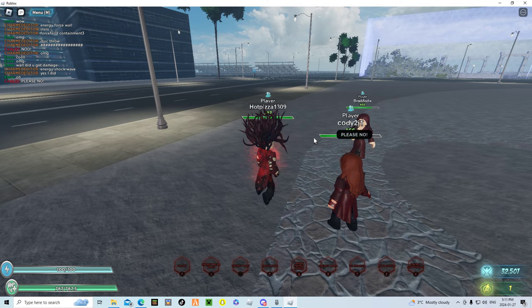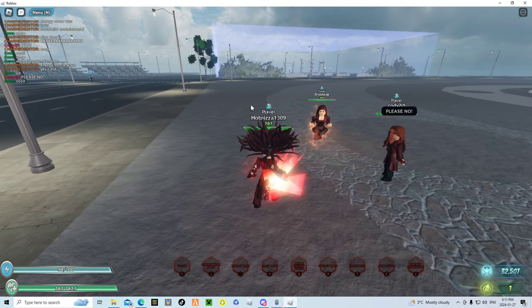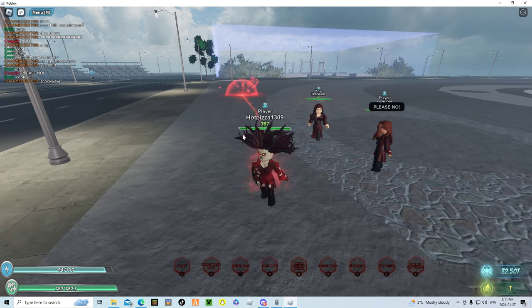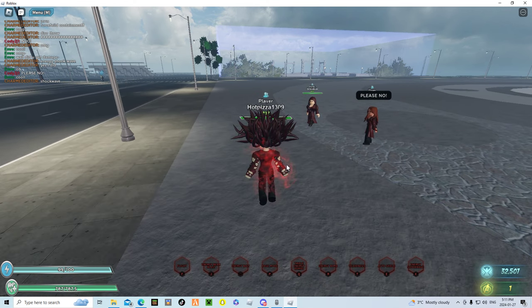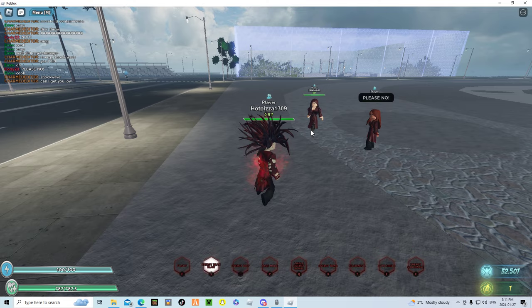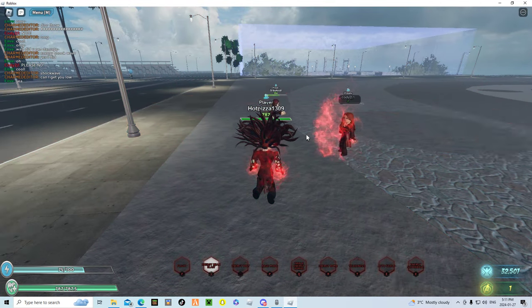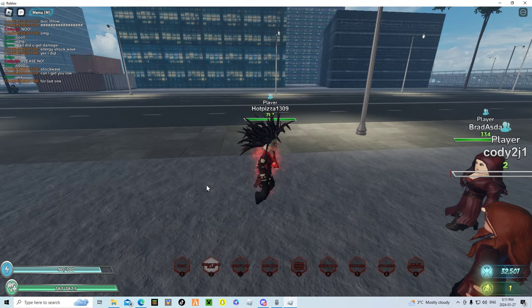The next ability we have is her Energy Bolt — basically just click. And next we have Energy Beam Blast, which looks like this. It does a lot of damage, so be aware of who you point it at.